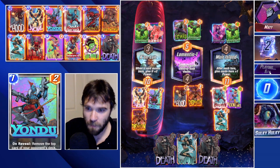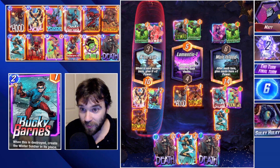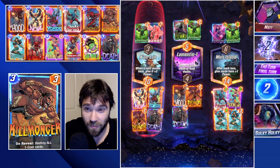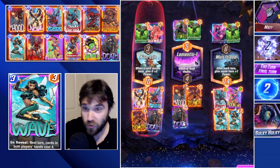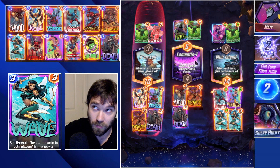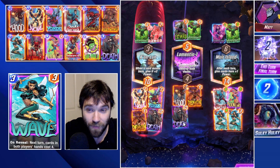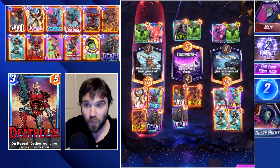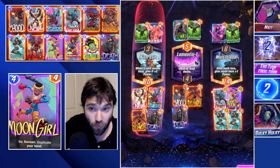They could have an Infinaut and a She-Hulk — they might beat us. They could have one Death, one She-Hulk, and an Infinaut, and if they played into the fact that we were going to drop Wave, we might lose this one. We have too big of a power push; I'm going to let it roll.